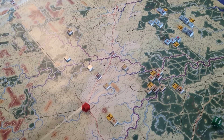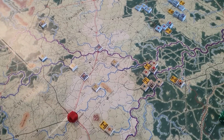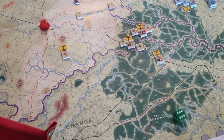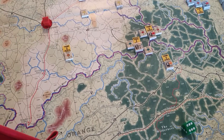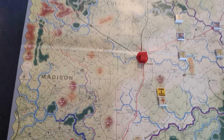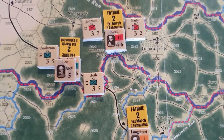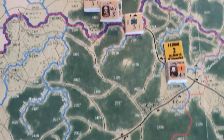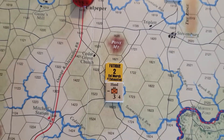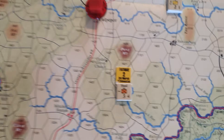We've completed the action phase for turn two. The Confederates decided to move elements of three of their infantry corps to steal a march on the Union. These have expended two fatigue points. Hood, who is deployed way to the west, is moving back to join the rest of First Corps.